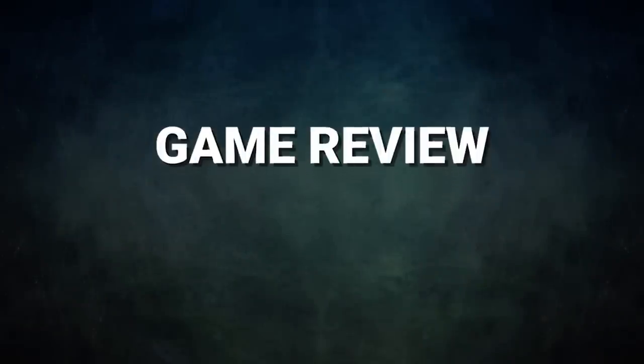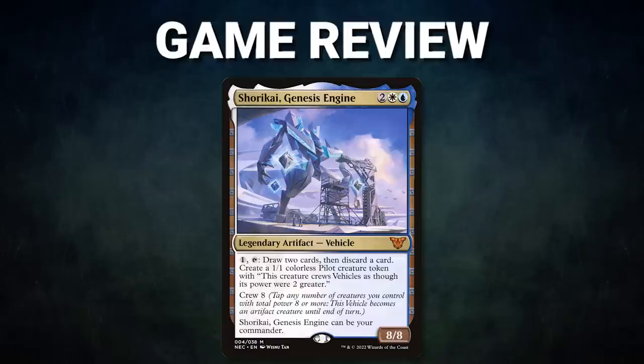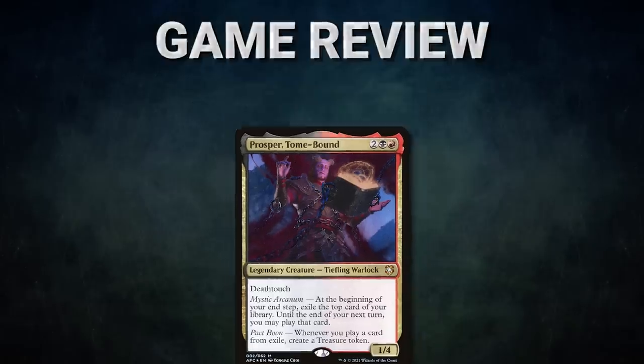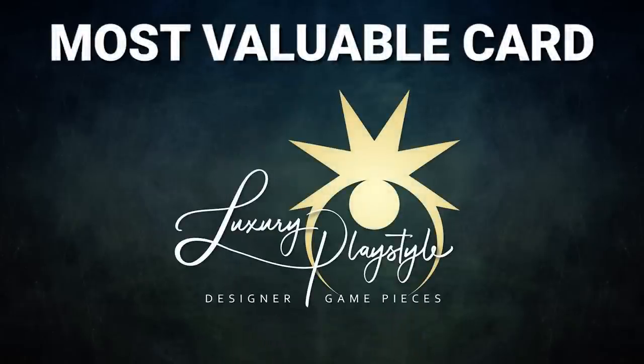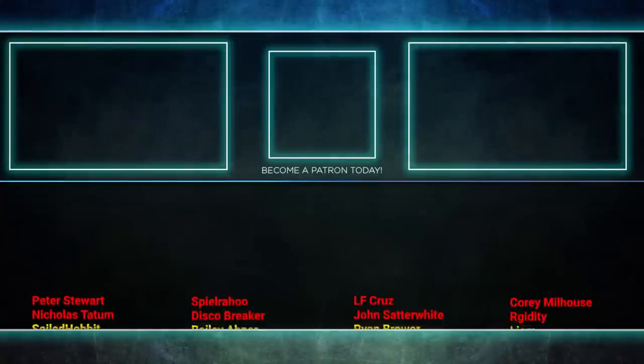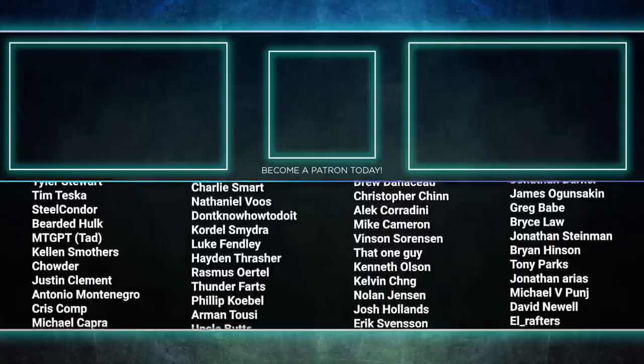Ladies and gentlemen, what a great pair of games this evening. Congrats to Alan and Katherine on their wins. In game one, Alan bided his time until he was able to benefit off of Katherine's Wishclaw Talisman in order to assemble a combo while the rest of the table had no responses left. In game two, Katherine's unchecked Prosper was able to provide continuous value — she was able to cast Doomsday and seal her victory. Seeing Thassa's Oracle in a Rakdos deck is spicy indeed. The most valuable card of tonight's game, sponsored by Luxury Playstyle, goes to Prosper, Tome-Bound. While not winning the game itself, Prosper stuck on the battlefield and sneakily created extra mana and card advantage that was a major part of Katherine's victory. Tune in next time when we duke it out to see who will be king of the competitive EDH table. Thank you so much for watching and we will see you next time.